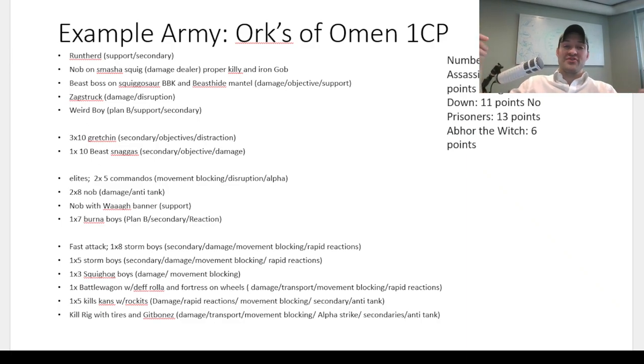Lastly, the Kill Rig with Squig-Eye Tyres and Scorched Skullbone — he does a crazy amount of damage because he has a psychic phase, a shooting phase, and a melee phase. He's exceptionally fast, can alpha strike with a 33-inch threat range turn one if you advance and charge. He movement-blocks, scores secondaries, and is great at anti-tank. This is how I assign roles to all my units. The only units I consider cutting are those with only one or two roles — for example the Squig Hog Boyz or the Nob on Smasha Squig.